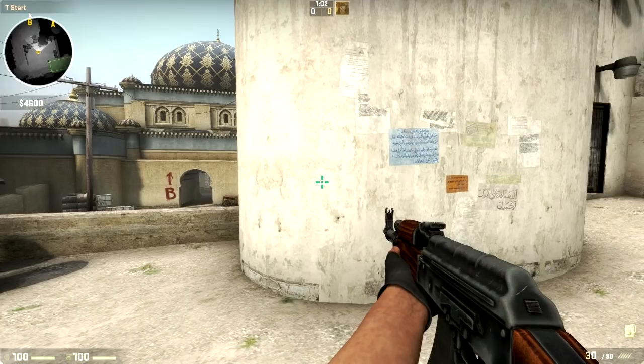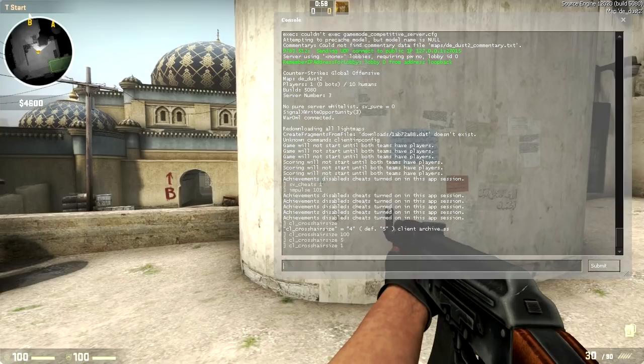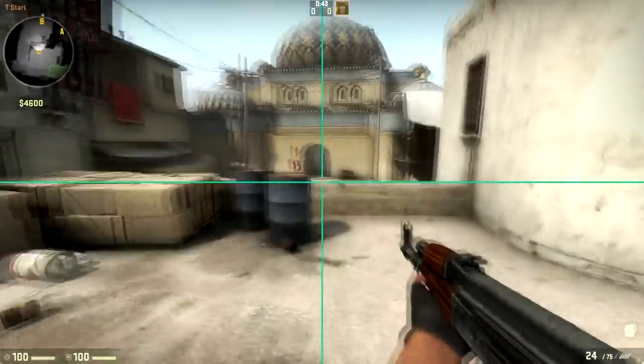Next, we have cl_crosshair_size, which determines how long the lines are. Most players prefer this to be fairly small. The default is a value of 5. Most people will play it around 2 or 3. Crazy people like to have it take up the entire screen, but I do not recommend this.